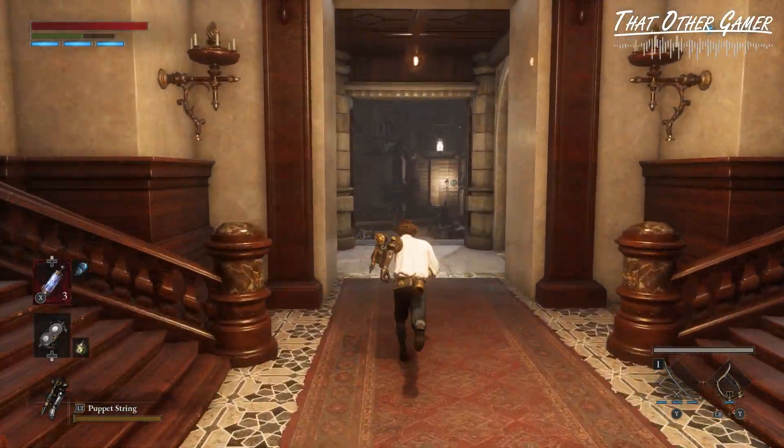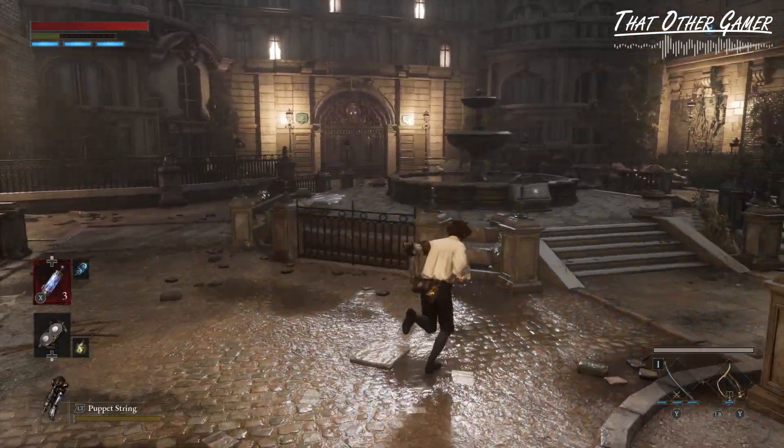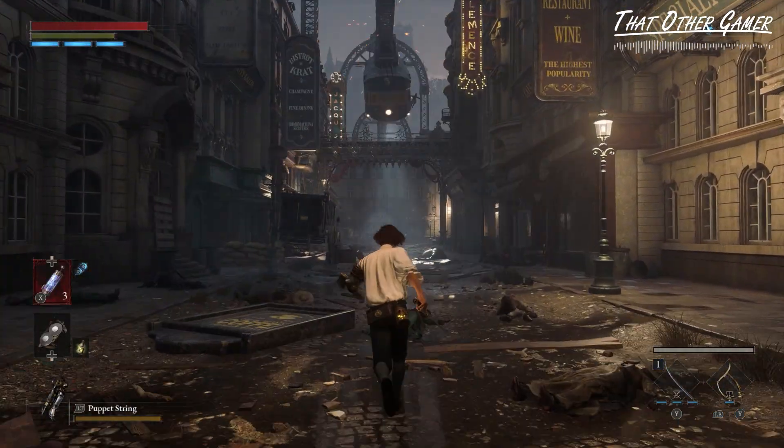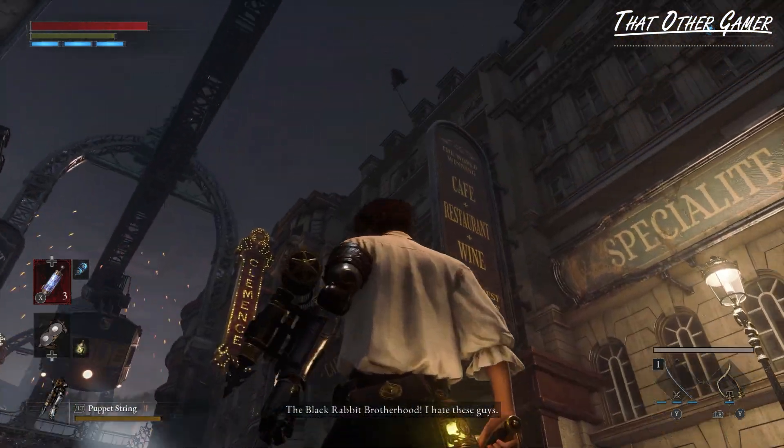In a broad sense, the aesthetics of this title truly does resemble Bloodborne a lot. But when it comes to the combat mechanics, Lies of P is more similar to Dark Souls and Sekiro combined, in my opinion.